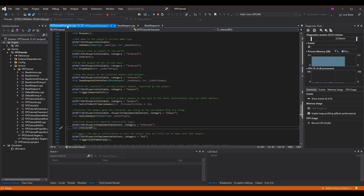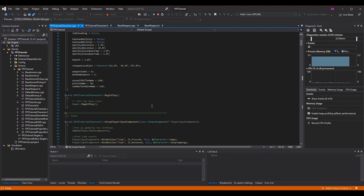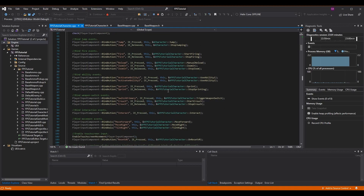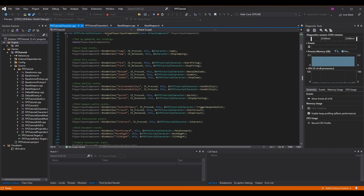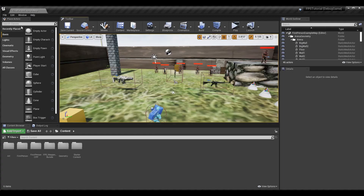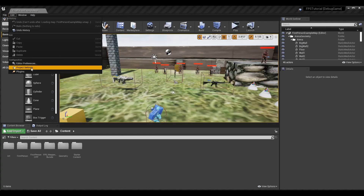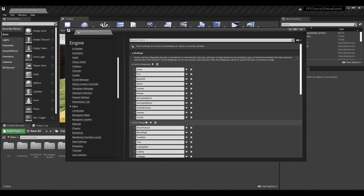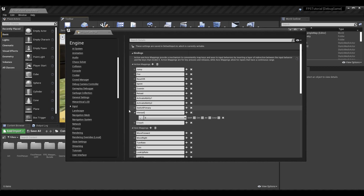We need to update our SetupPlayerInputComponent to call our new code interact function. In Unreal's project settings under Input, we have an action mapping called Interact bound to the E key. Previously we were going into the Base Character blueprint and handling interact there.